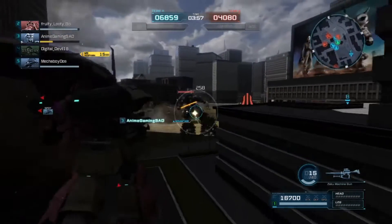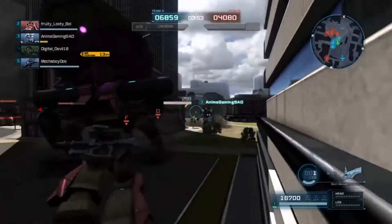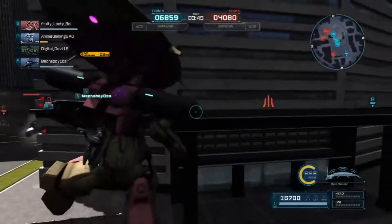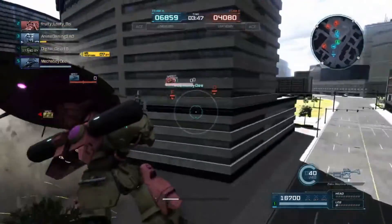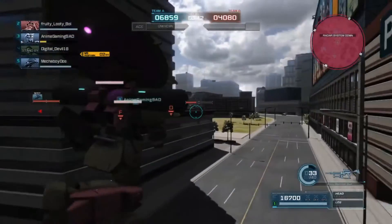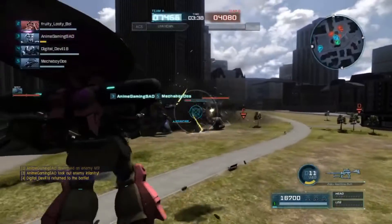Here I am throwing out some more damage. I wanted to go in there and help that man, but I didn't want to push myself too far, because the Isaac doesn't have a dodge roll. So I'm going to get a little bit of a stun and just wait for him to pull away. The enemy Isaac is behind us, but I'm going to let Fruity handle him, because Fruity will just absolutely body him with the Strike Custom.